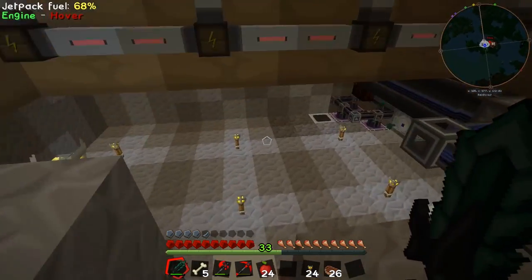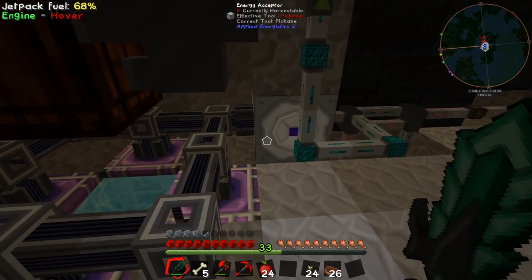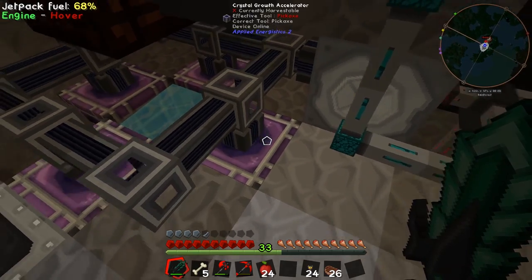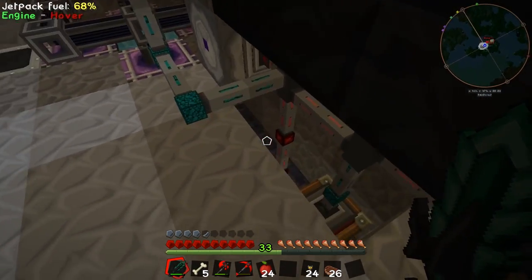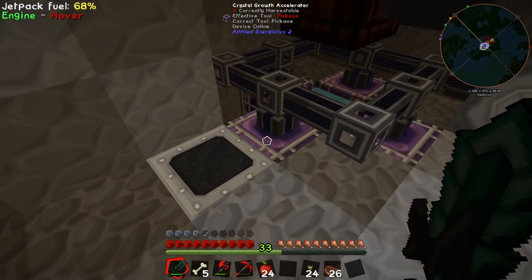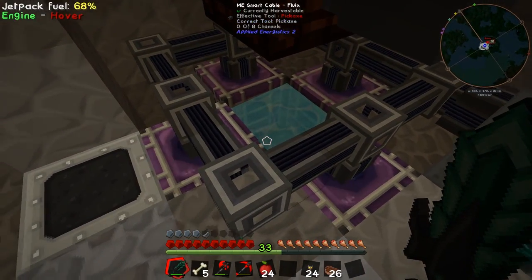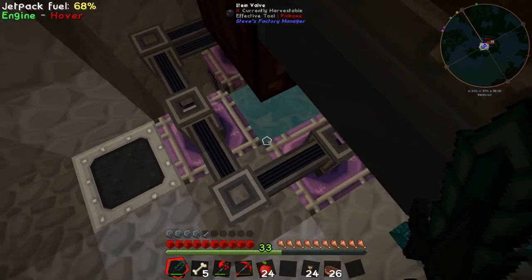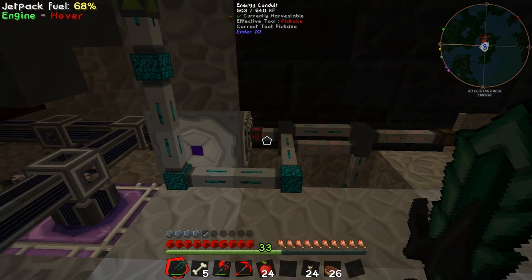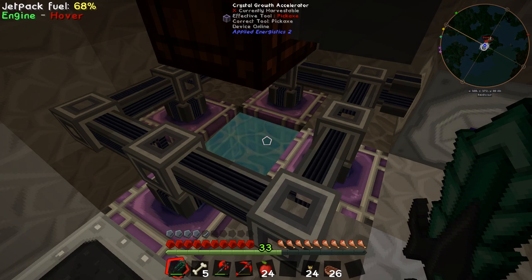I'm going to head downstairs and show you what I have set up. We've got an energy acceptor here sending power through smart cables to four crystal growth accelerators. They are connected up with some redstone wire so they switch off via Steve's Factory Manager stuff. This is the controller — it's set up with a redstone emitter so that when it senses anything on top of the item valve it will send a redstone signal to the end I/O cables, powering these guys up.